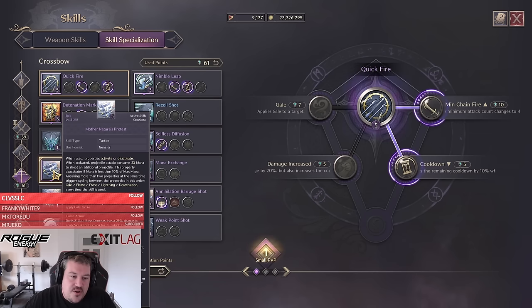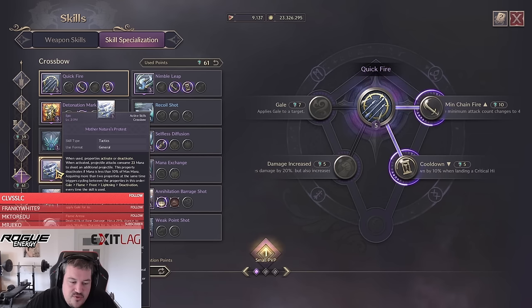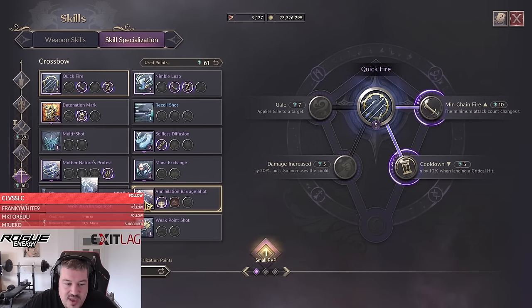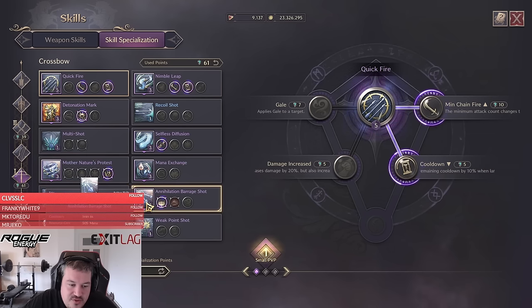A large amount of our damage is coming from Mother's Nature's Protest with the Lightning Arrow skill. This gives us up to a 15% chance to deal an additional 120% base damage, and the number of single attacks we can do — especially with the Quickfire Nimble Leap combination — is so insane that we're getting a large damage output from there. This will also greatly boost our Annihilation Barrage Shot, where we have the chance to hit 24 times, meaning we almost guarantee two of those hits with the 120% extra damage.